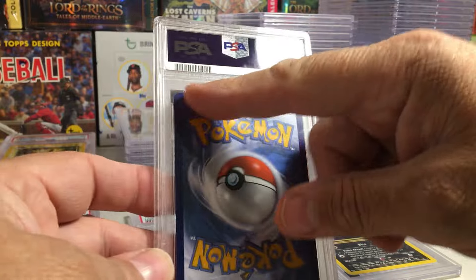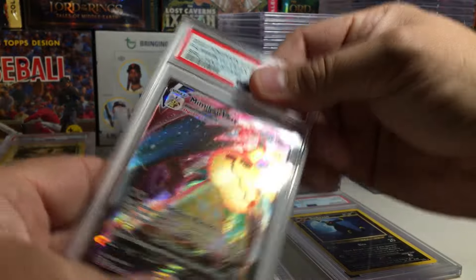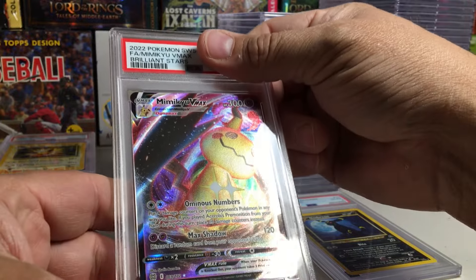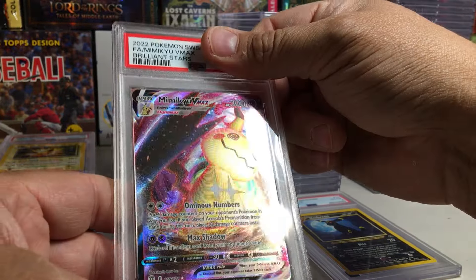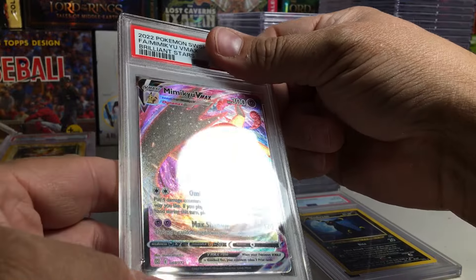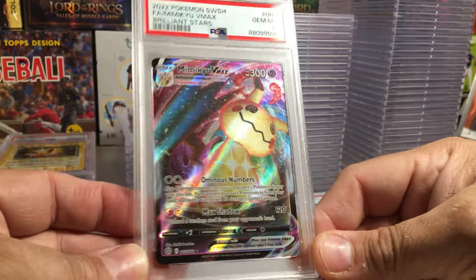This one is definitely thinner on top, thicker on the bottom. The Mimikyu VMAX from Brilliant Stars — I can see this getting a 9. It got the 10! Wow, that's a nice Mimikyu.